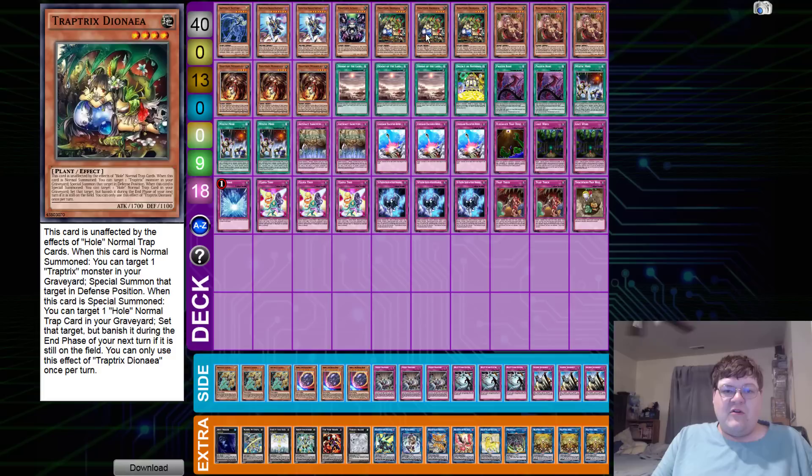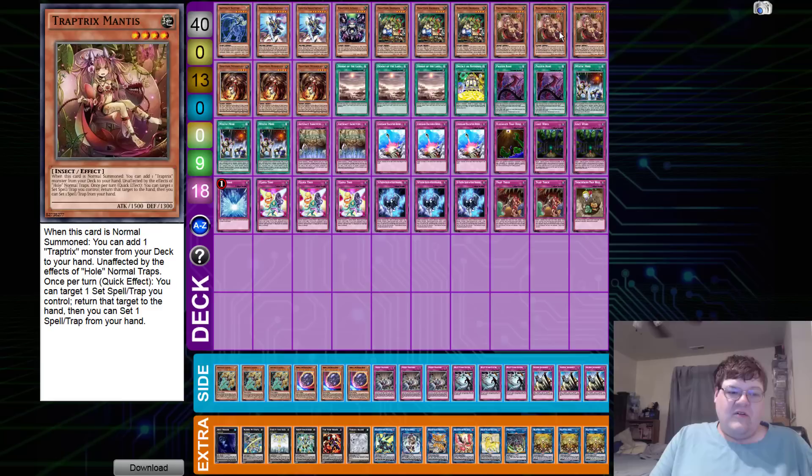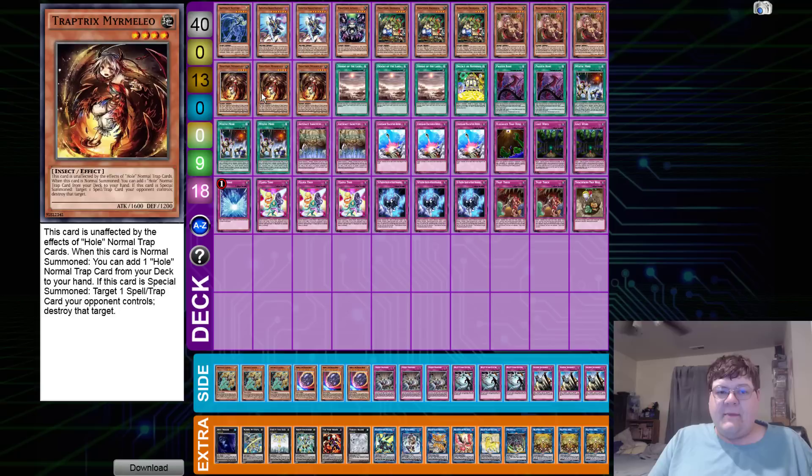You can search Diana off of Frozen Rose to grant you extenders and of course beautiful OTK potential built into the deck - it's so cheesy. Then we have triple copies of Mantis: on normal, add a Trap Tricks monster from your deck to hand, so this is your tutor. You can also target one set spell or trap card you control, return it to hand, then set one. And triple Myromelio: on summon, recruit for that normal trap hole, and on special, pop a back row.